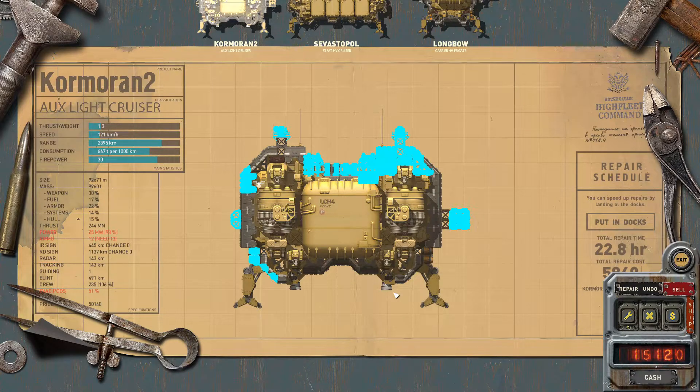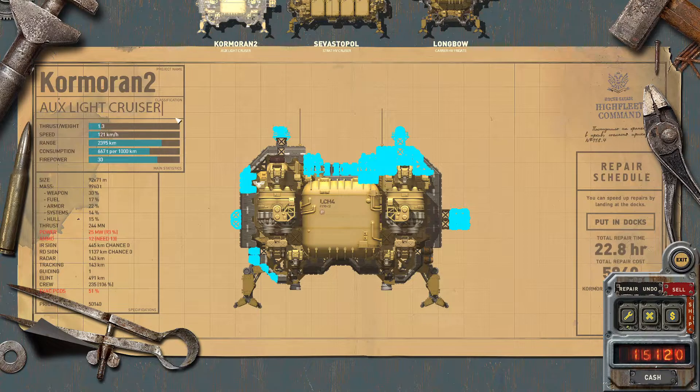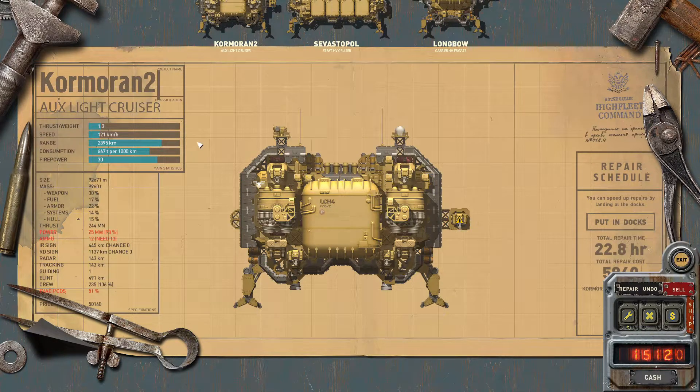Another thing you can do is change the description and type in a new name and classification if you want something more descriptive. However, changing the name in here will not create a new blueprint — you have to do it by pressing exit. That's just the label for the current blueprint.